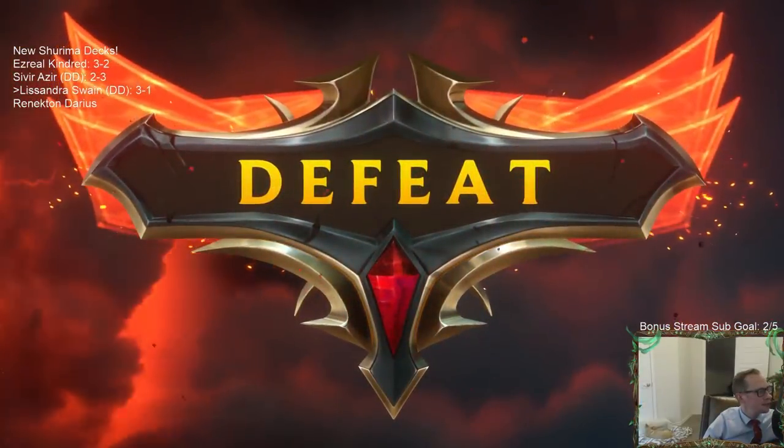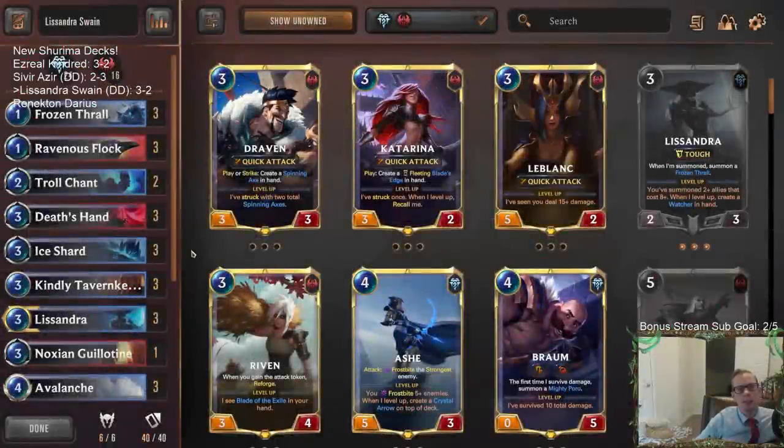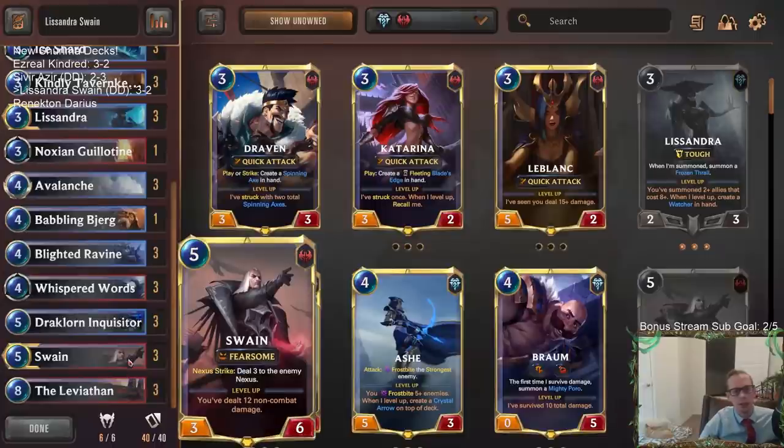GGs. Really nice setup there with Shark Chariots against the control deck. We are just a control deck, and Shark Chariot is a wonderful threat. And Neverglade Collector — also a wonderful threat against control. Really nice setup there for the opponent.